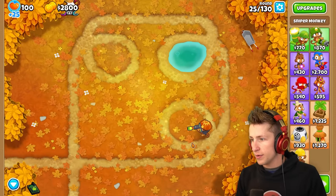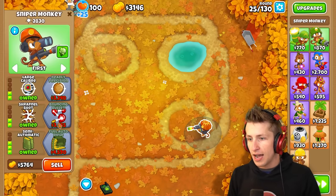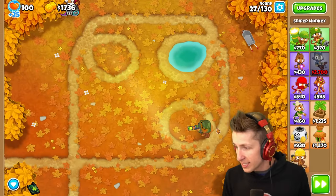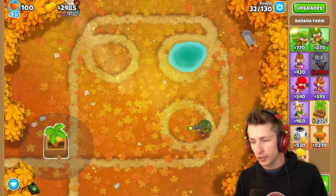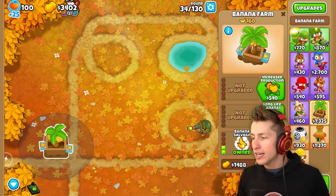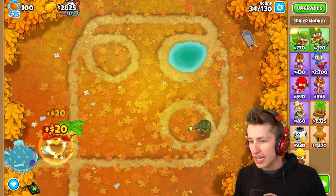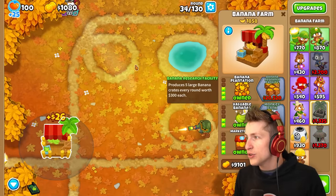We're gonna need to get a banana farm pretty soon, but I want to get bouncing bullet first. I love this sniper — just annihilating everything. Crosspathing is so fun to use, and I'm so excited because this sniper is kind of a small representation of what we're actually going to have with the sniper paragon. We're heading up to round 130. This guy is annihilating everything — I just sent a bunch of waves and he's just crushing it, absolutely crushing it.